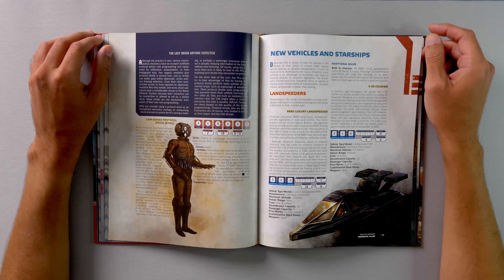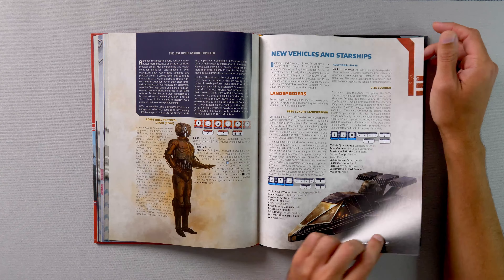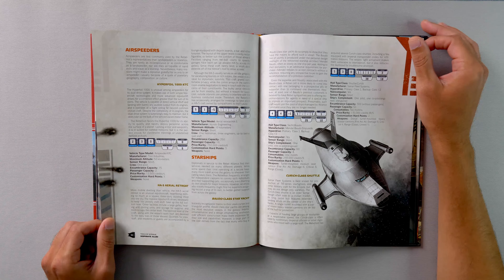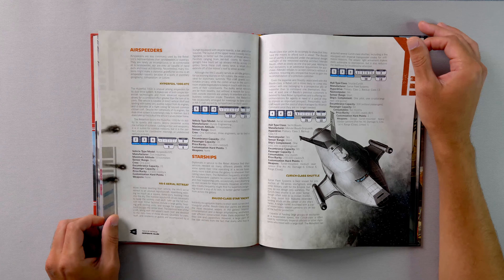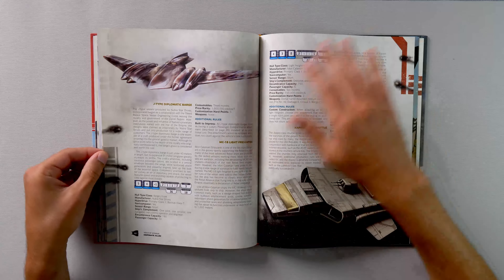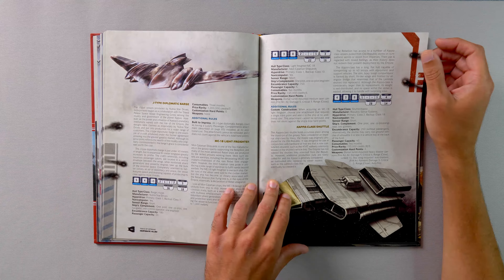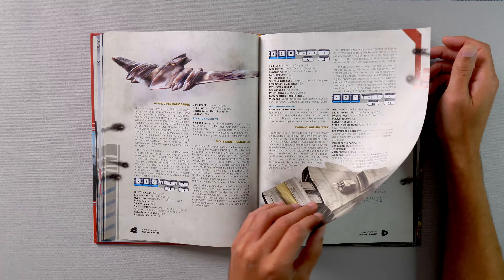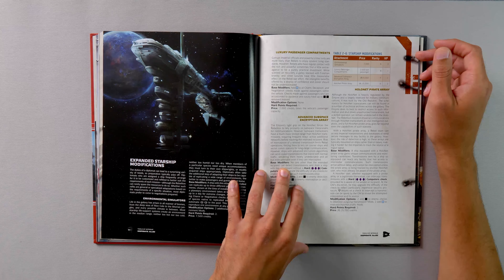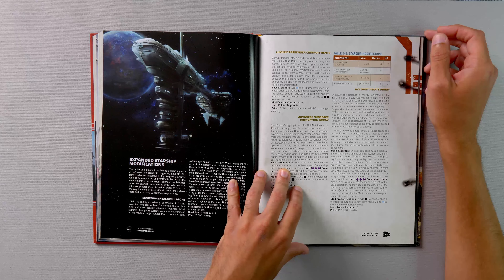For new vehicles, we have the 8880 Luxury Landspeeder, V35 Courier, Hyperfoil 1000 XTC, HA-5 Aerial Retreat, Baudo Class Star Yacht, Keurig Class Shuttle, J-Type Diplomatic Barge, MC-18 Light Freighter, and the Kappa Class Shuttle. We also get some modifications like Environmental Simulators, the Luxury Passenger Compartment, the Advanced Subspace Encryption Array, and the Holonet Pirate Array.